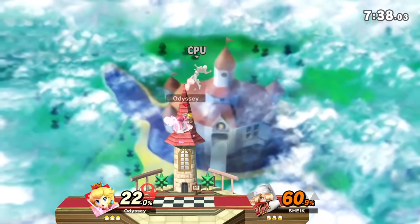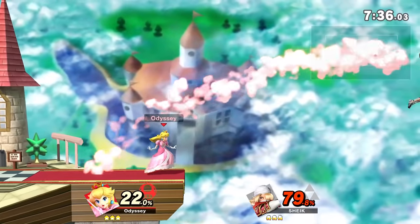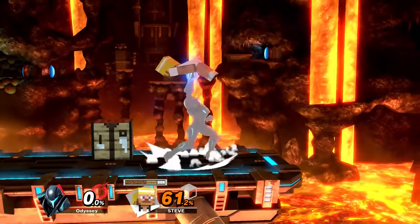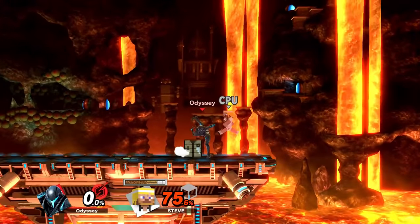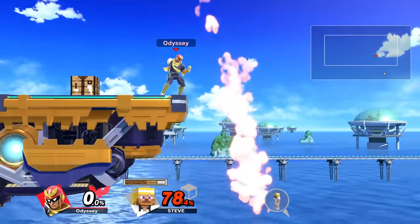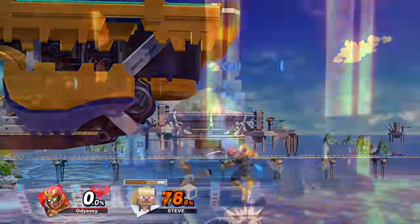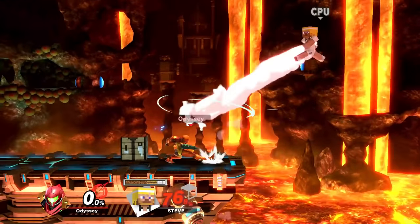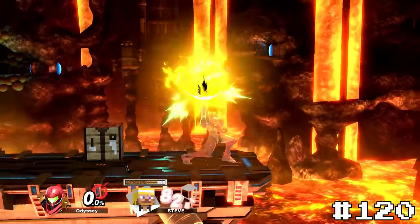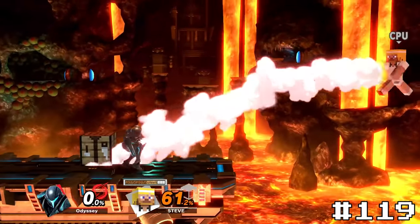These first four all basically had to be at the bottom of the list as they only hit grounded opponents. First up is Samus and Dark Samus's up tilt. The Meteor hitbox is only active for opponents who are on the ground, unlike Captain Falcon's up tilt which is able to hit opponents out of the sky. Visually the moves are pretty similar, so I was surprised these don't work like Falcon's. For that, they're going to take last place at 120 for Samus and 119 for Dark Samus.